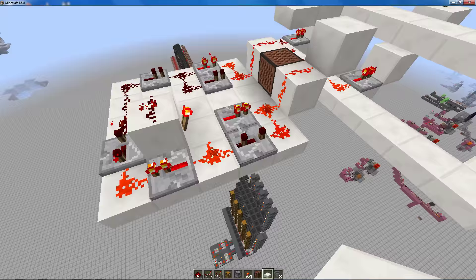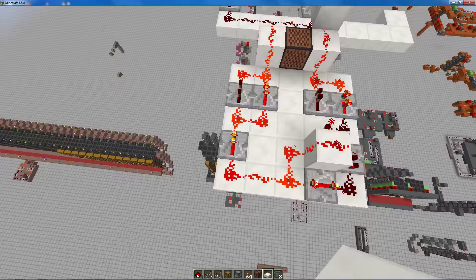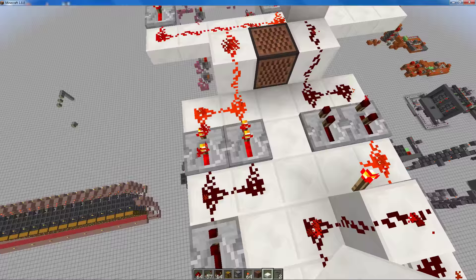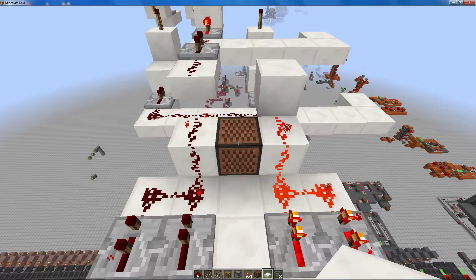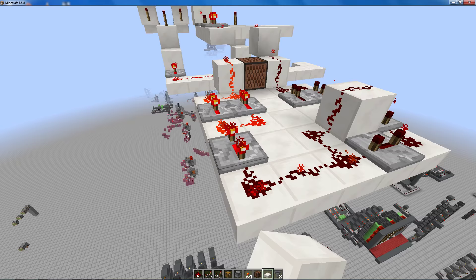We have a clock on the six-tick speed. I have that extra repeater here to compensate for the torch. We have this elongation of the pulse to ensure that there is always a side powered — that's why you don't hear anything from the note block, because the note block is always powered. If I do like that, we get the sound, and we don't want that.